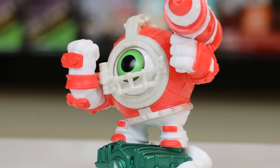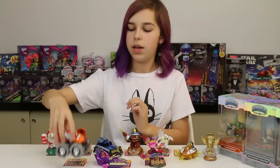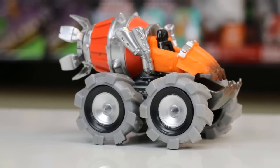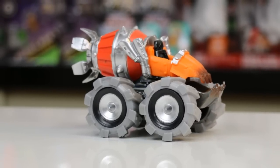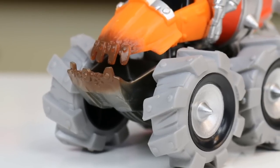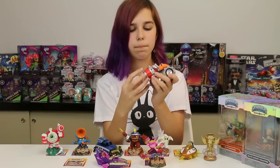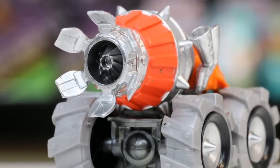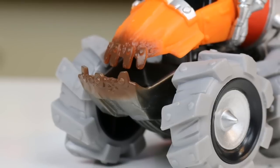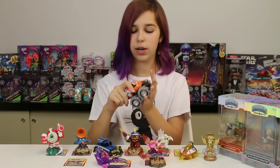Alright, we're on to our last three figures and vehicles. We've got Thump Truck — it's like this giant monster truck, look at how big the wheels are! The wheels roll really well so this would be great to actually play with. Look at this giant engine here, it takes up like half the vehicle. Up at the front it kind of looks like a mouth — I wonder if it scoops up dirt or something. Like the other vehicles you can see the cockpit. Thump Truck is huge.